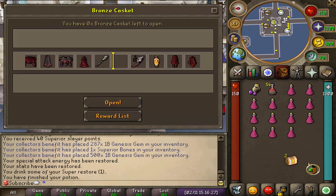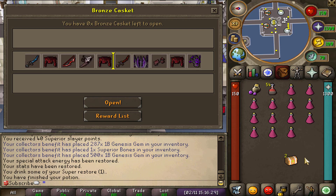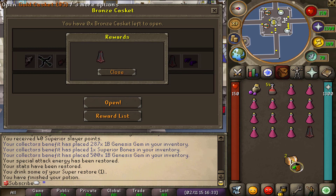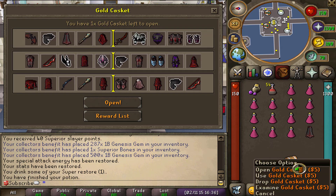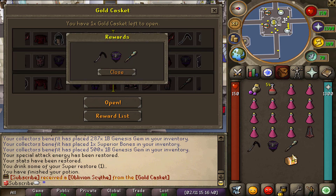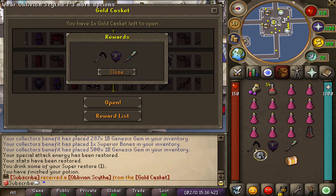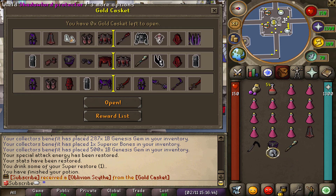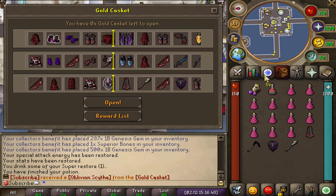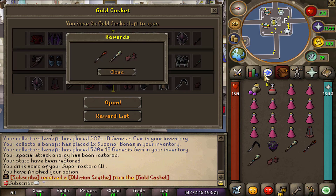It's a new day so I voted again and got myself three more caskets. Let's see if I can get the eminent plate legs, which is the item I'm absolutely going for right now. So far nothing, but we still have two golden caskets to open. We got an oblivion sighter which I can sell for quite a bit of money.